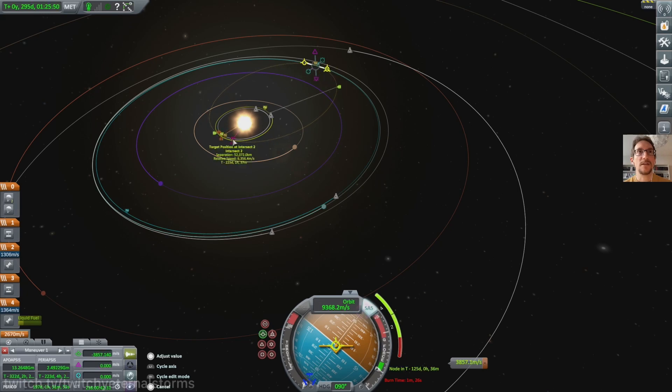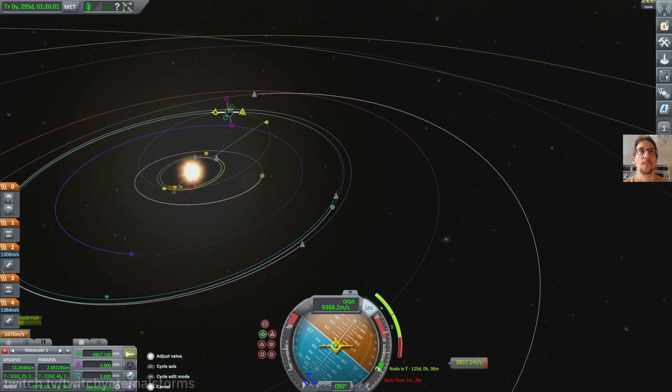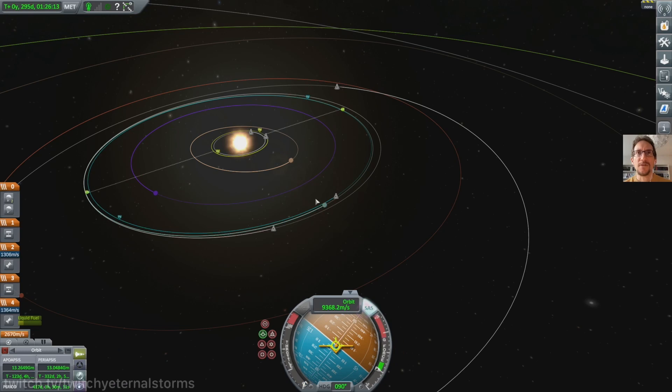How close are we getting? 52 kilometers separation — or is it 52,000? I think it's 52,000. Holy crap, that's not close at all. Maybe this is not the mission to do a rescue mission as well. So let's get rid of this maneuver and try to get back to Kerbin.